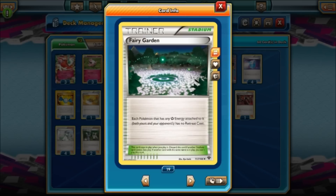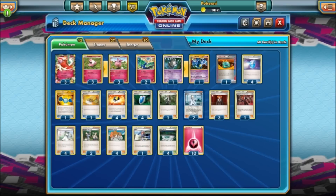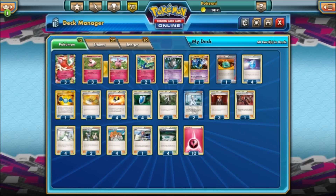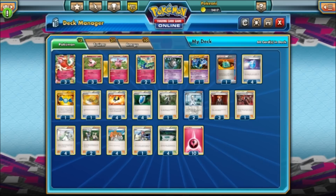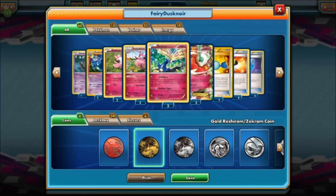Fairy Garden — each Pokemon that has any Fairy Energy attached to it, both yours and your opponent's, has no Retreat cost. Since we're playing all Fairy Energies — ten of them — everybody's going to have free Retreat. Things are going to be rough if we play against a Garbodor deck — we're pretty much going to lose since we won't be able to use Abilities. A Pyroar deck might also be tough if we can't attack early enough, and Seismitoad would be bad too. But we'll see what happens.